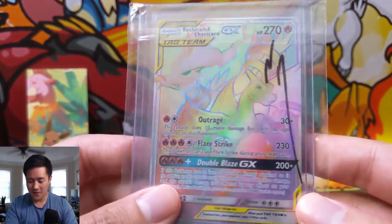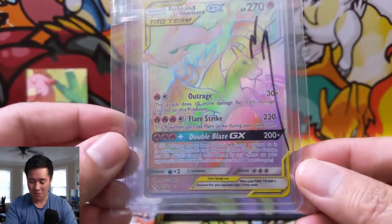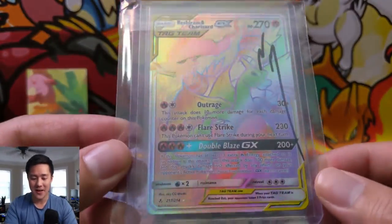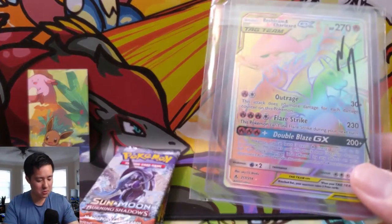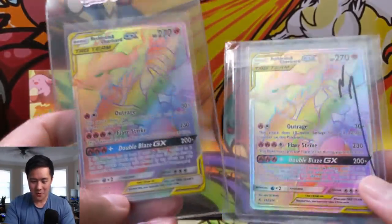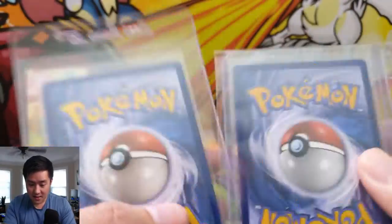Boom! There we go - it is another Reshiram & Charizard Rainbow Rare! Managed to pick one up at a very good price and I'm really happy to have this. In case people are wondering - didn't you pull one recently? How do we know it's not the same one? Well, boom - this is the one we recently pulled from a pack. Let's see the condition.